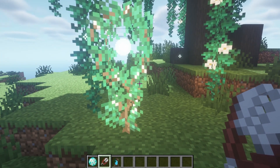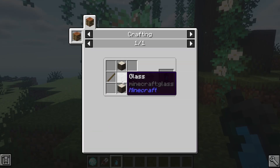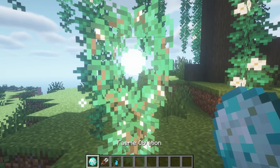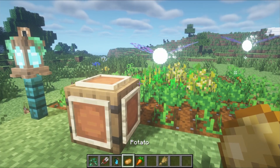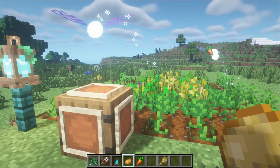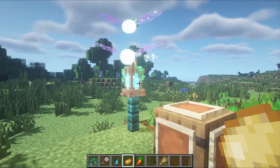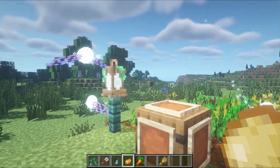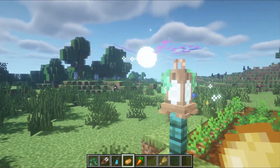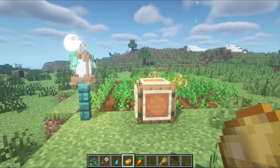Before you summon your first fairy, make sure that you have a fairy lantern nearby, which can be crafted like so. If you don't have one nearby, the fairies will not stick around the area. Fairies will pick up nearby items and take them to the container in the area. Make sure that the container has an item frame indicating the item to put inside. If you want a fairy to harvest certain crops, simply right click the fairy with the crop item. Overall, I would say this is a very nice and simple automation mod.